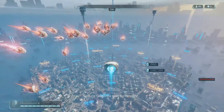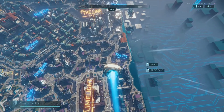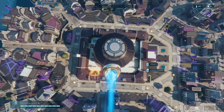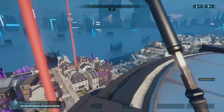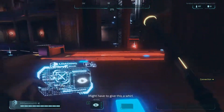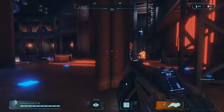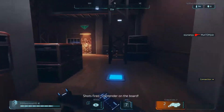All right, there we are - once again in the game. I'm playing a solo Crown Rush this time. Let's get down at Limelight. We have a section where you can find weapons. Shots fired - contender on the board.